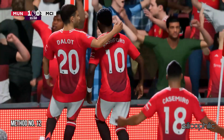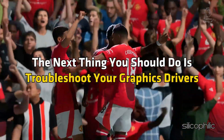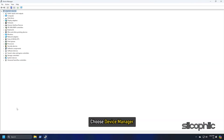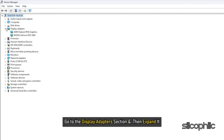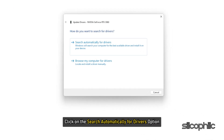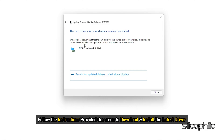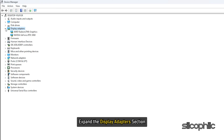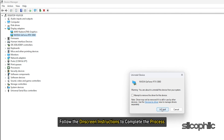Method 12: Troubleshoot the graphics drivers. Right-click on the Windows search button and choose Device Manager. Go to the Display Adapters section and expand it. Right-click on your graphics driver and select Update Driver, then click Search automatically for drivers and follow the on-screen instructions to install the latest driver. If updating doesn't work, you can reinstall the driver. Expand Display Adapters, right-click your graphics driver, click Uninstall Device, and follow the instructions. After uninstallation, install the drivers again.